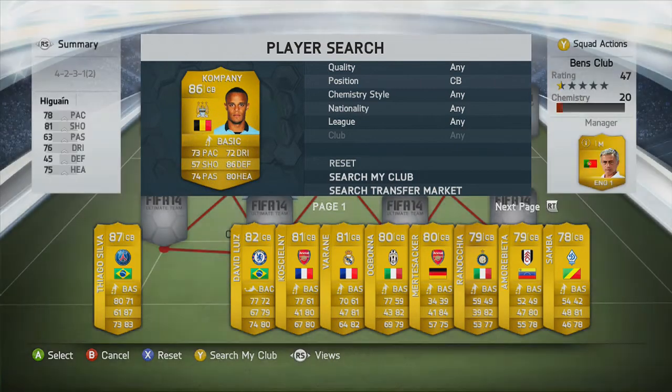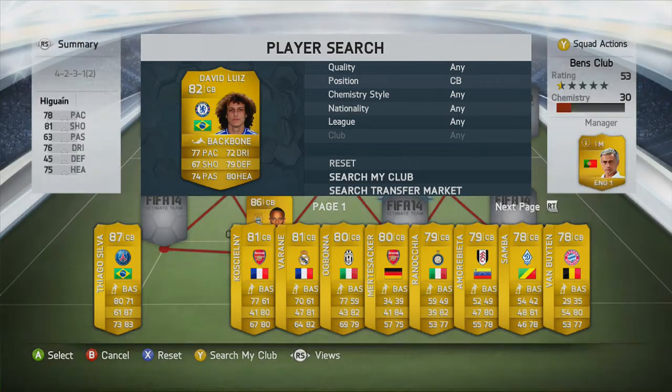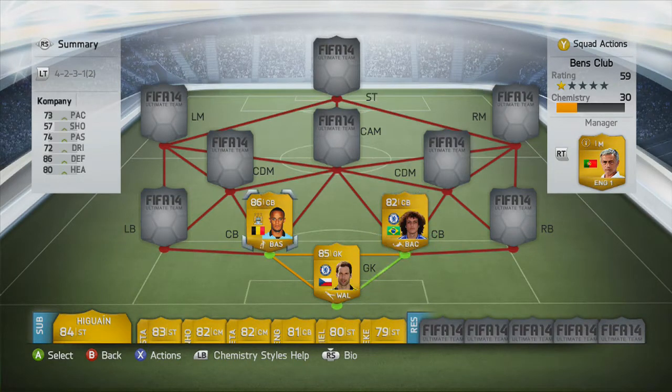Our two centre backs are Kompany and David Luiz. These guys are both really quick — they both have over 75 pace — and they are both really tall, which makes them a really good combination. They are not super quick but they are really tall also, and they will win you most of the balls in the air.